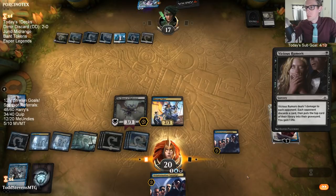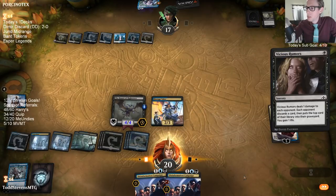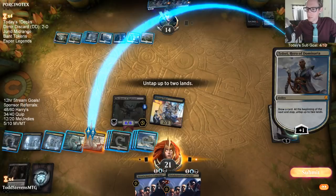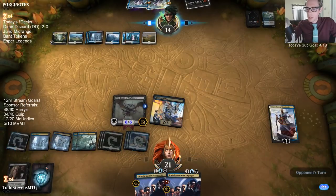We should get some Haunt of the High Tower triggers here — a bunch of triggers. Trigger the Disinformation Campaign too. We could mill our opponent. I'm at 19 cards in library, opponent's at 25.